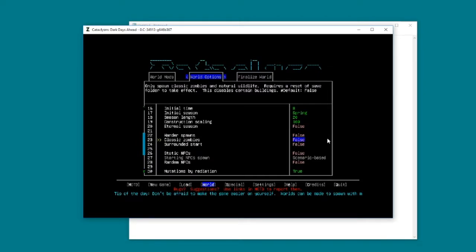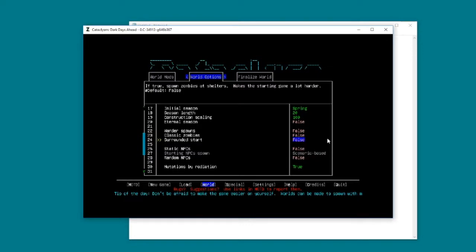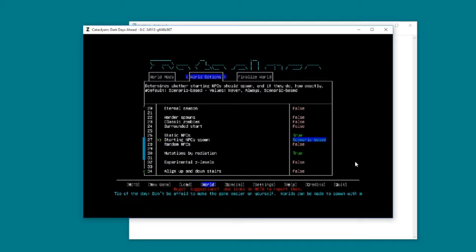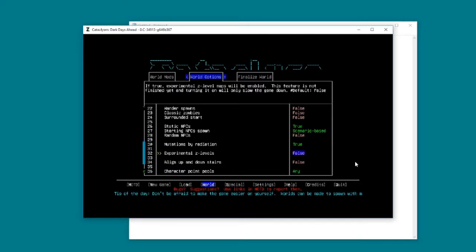Classic zombies - I want the full, big, nasty zombies out there. I don't really want to start surrounded by zombies. I do want static NPCs so I'm going to turn that on. I'd like to start in a burning building. Mutations - I'm 50-50 on this. In things like labs and prisons and military bunkers where you have multiple Z-levels, lining the stairs means it's an easier way to find your way through.